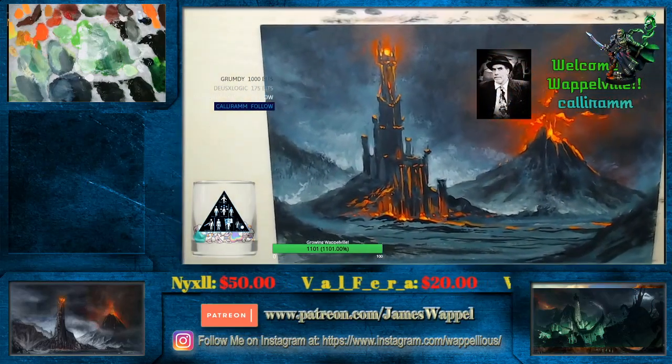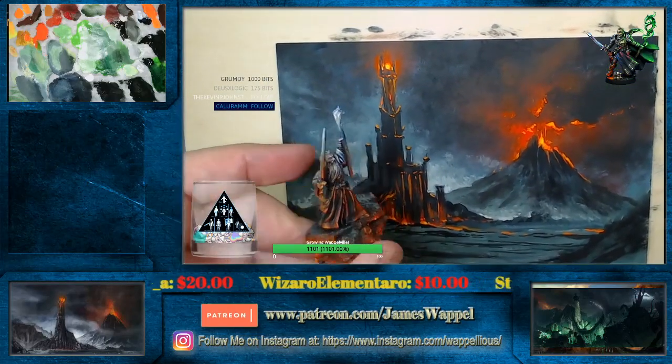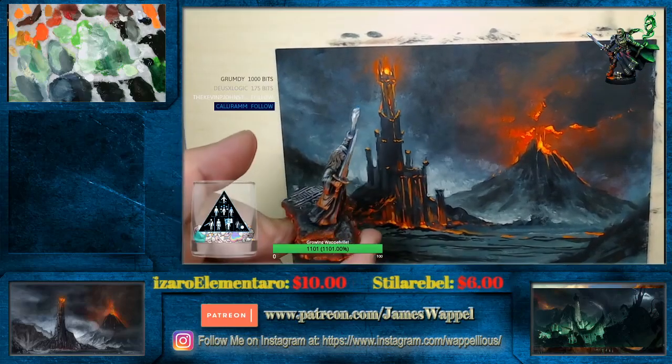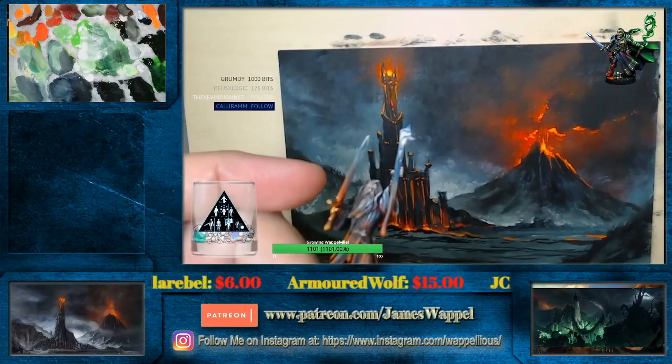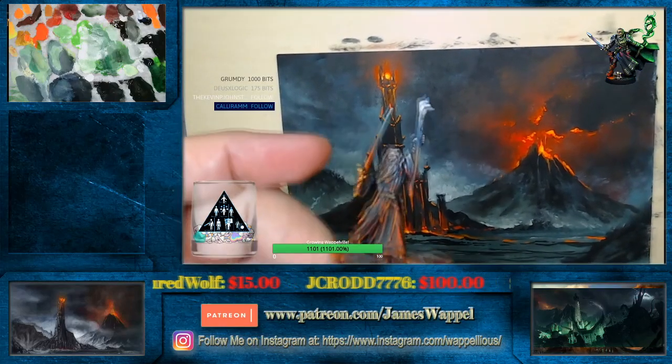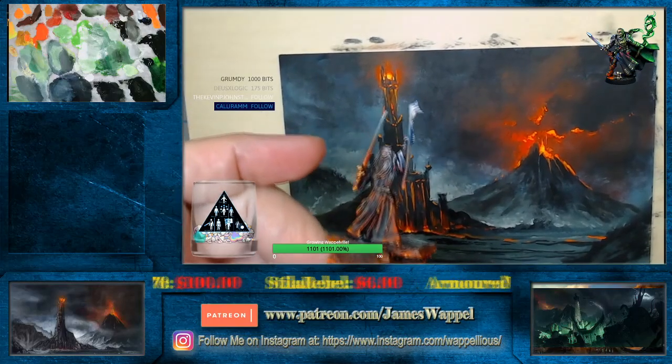Thank you so much, Keliram — I appreciate that. You shall not pass. You know what? You guys head on to Mordor — I'll catch you later. You know what? I'll catch an eagle and he'll take me there. I promise. I'll be at the Black Gate. Sometime in the Fourth Age.